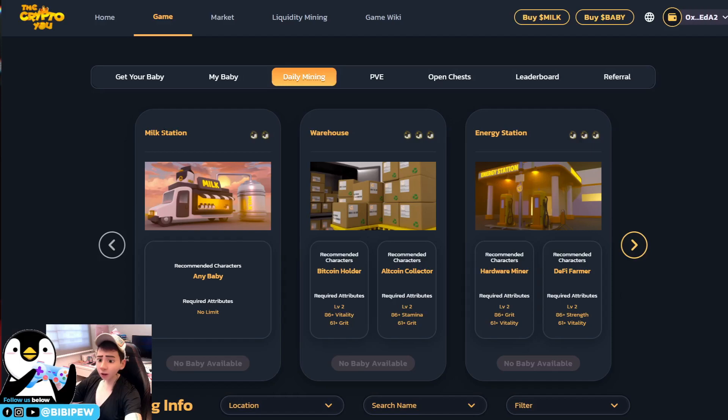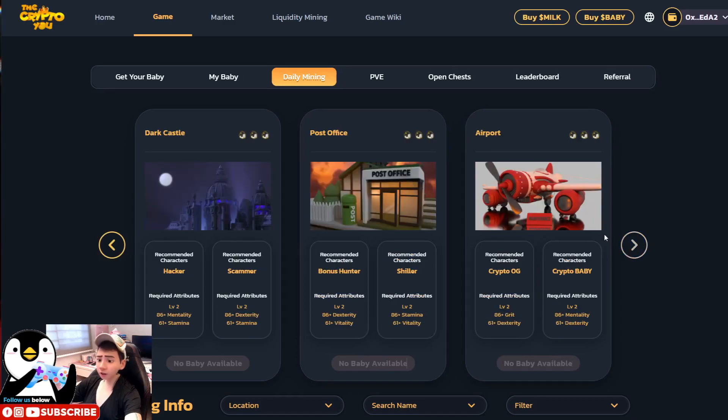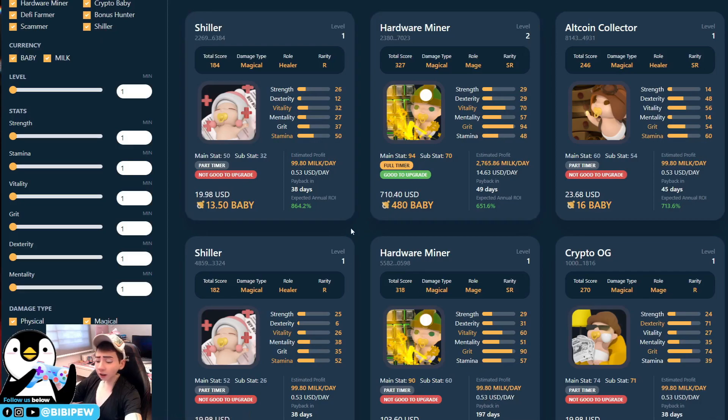If the baby is not eligible, you can only place it in the MILK station. But if the baby is eligible and upgraded to level two, you can place it to work in the warehouse, energy station, gym, dark castle, post office, or even the airport. Babies working in these locations will earn more MILK tokens than those in the MILK station. For example, at the airport, they work as a pilot and earn more MILK tokens.